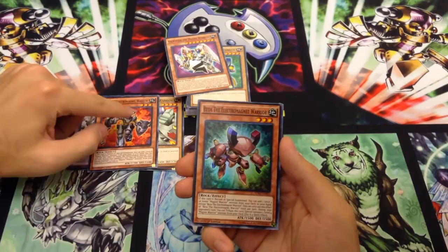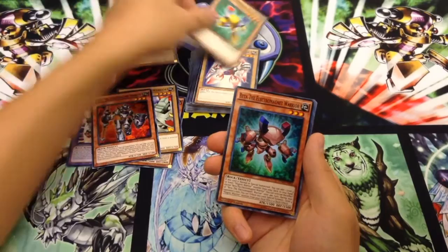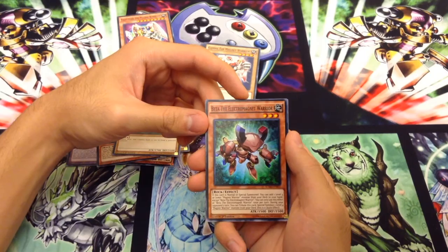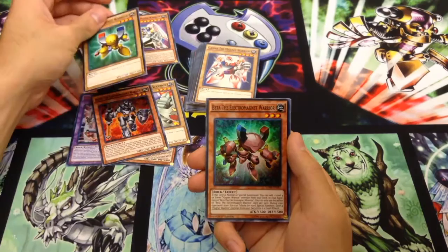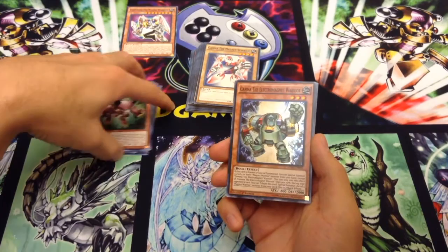Beta, the Electromagnet Warrior, is level 3 — they're all level 3. This guy's 1,500/1,500, different from the original 1,700/1,600. It says if this is normal or special summoned, you can add a level 4 or lower Magnet Warrior monster from your deck to your hand, except Beta the Electromagnet. You can only use this effect once per turn. During your opponent's turn, you can tribute this card to special summon a level 4 Magnet Warrior monster from your deck as a quick effect. So both Alpha and Beta summon from your deck.